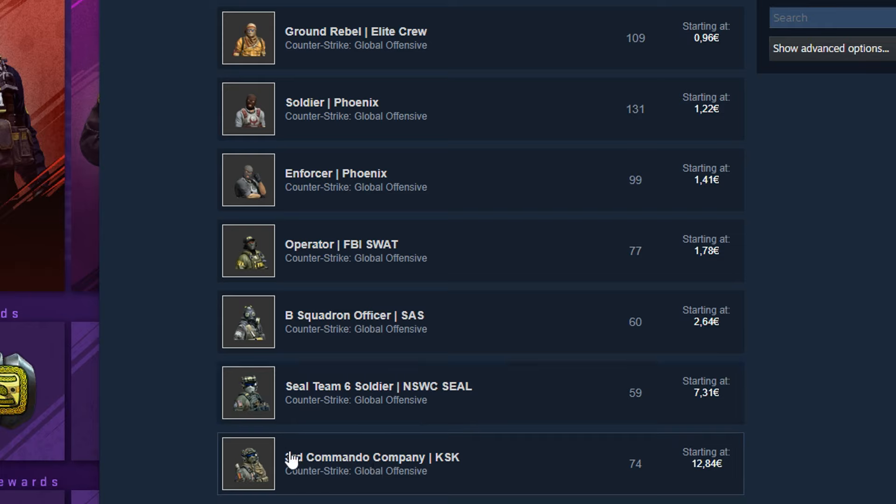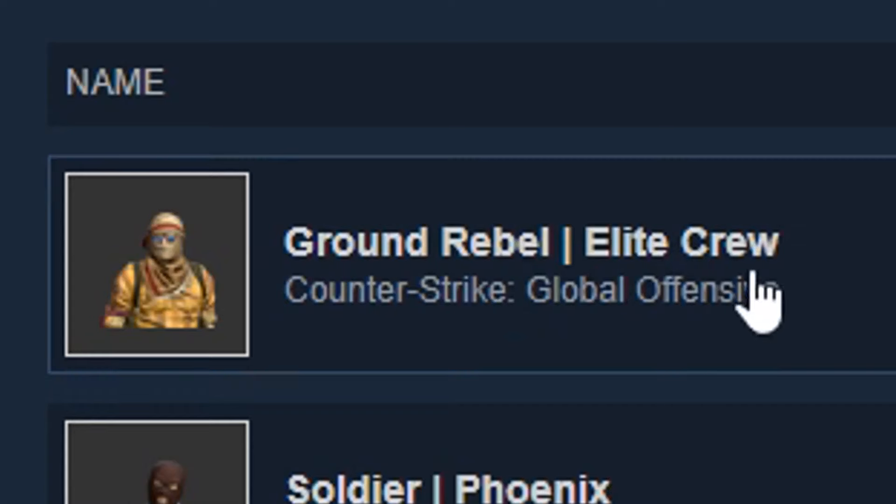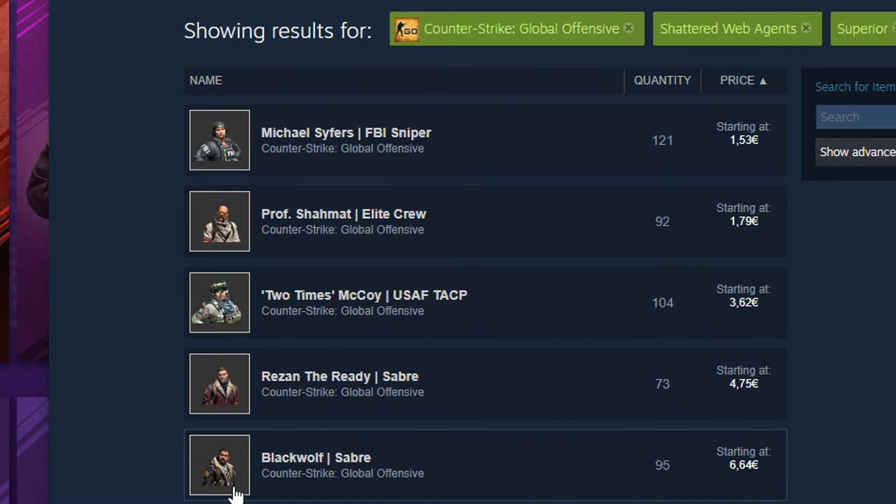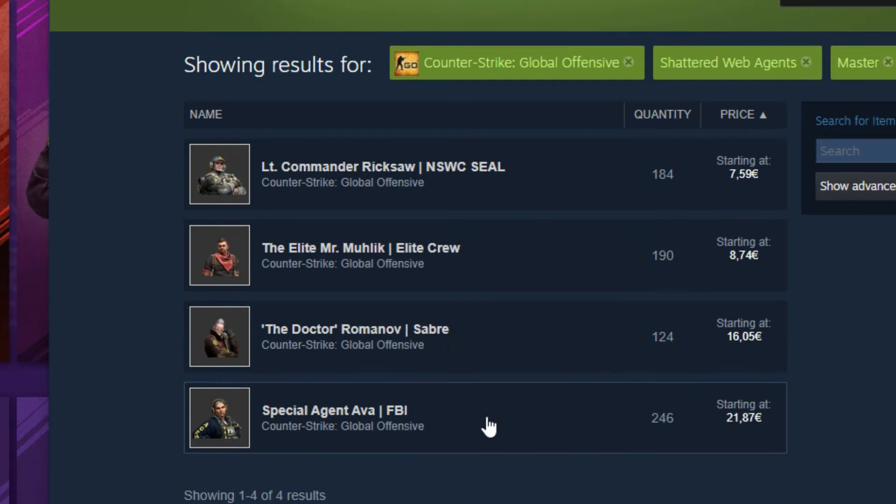I'll also be getting 10 of the purple character models and 10 of the blue ones. For the blue ones, I'm hoping for the 3rd Commando Company or the SEAL Team 6 Soldier, because these are the most expensive. If I get the Elite Crew, I'm going to be very sad. For the purple ones, I hope I'll get Slingshot and Maximus because those two look the coolest. For the pink ones, I hope I get Black Wolf and Rezan the Reddy because they are the most expensive. For the red ones, the Lady is the most expensive at 22 euro, the Doctor is 16, Möhlik is 8.7, and Riksha is 8 euro.